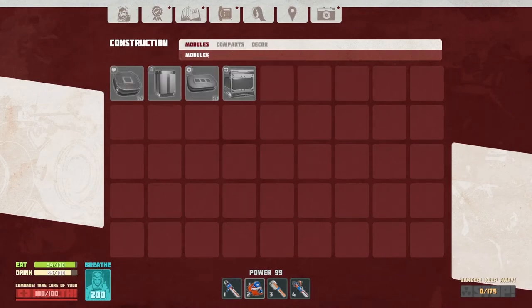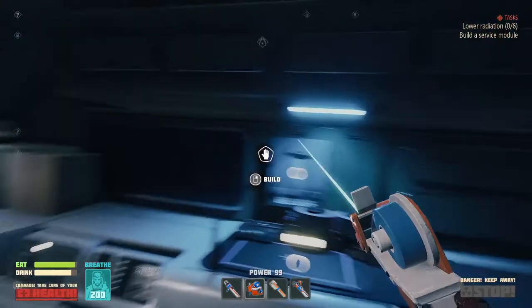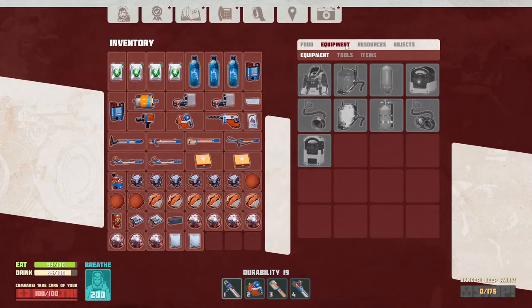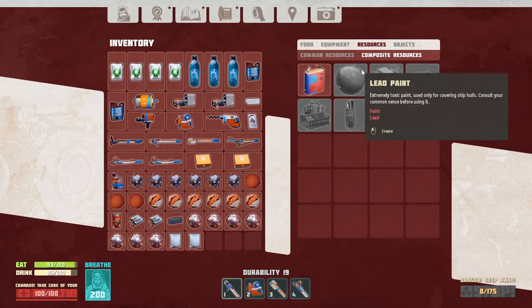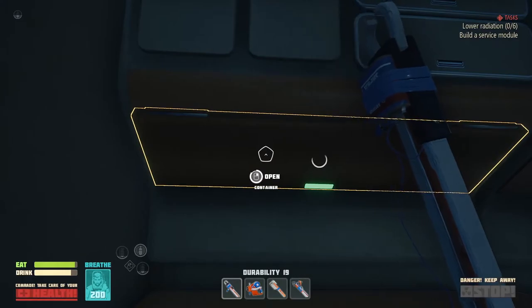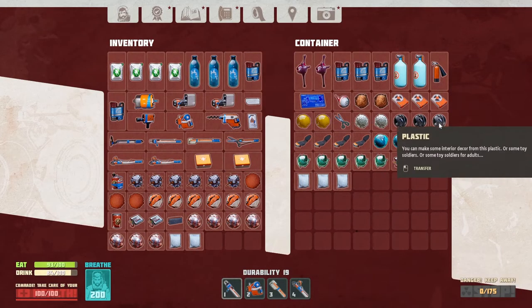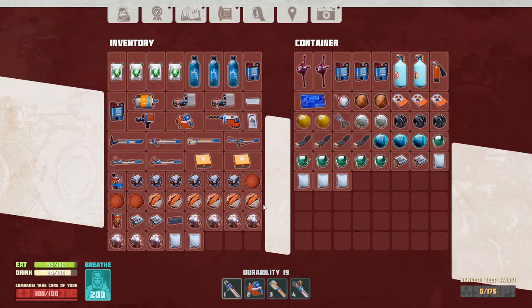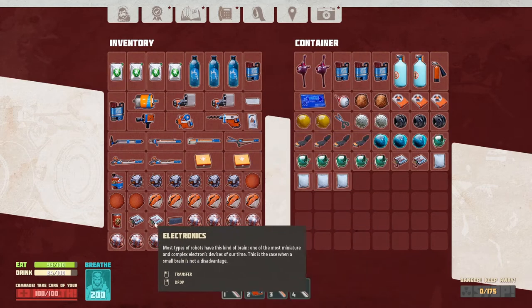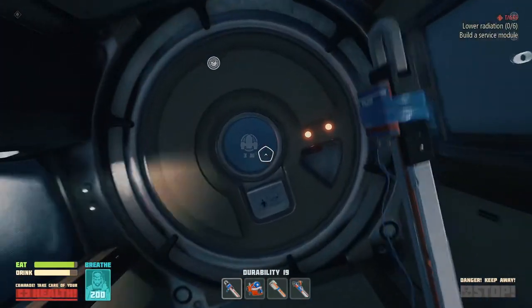Do we really need one or did we need two? Two construction kits, and one of them takes rubber, resin, and titanium. Do I have rubber and resin? I've got plastic. I don't think I have the parts that I require. We gotta find some rubber and we gotta find some resin.